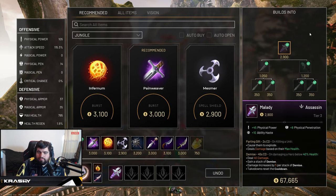Alright, so that's the crest — you absolutely want it. Let's go into item number one, which is Malady. Malady is 45 physical power, 8 physical pen, and 2900 gold — it's a cheaper buy — with 10 ability haste. It has the Parting Gift passive: on a 2-second cooldown, on killing a unit you cause them to explode dealing damage based on their max health. So when you kill a jungle monster, a minion in lane, or a player — they just explode.